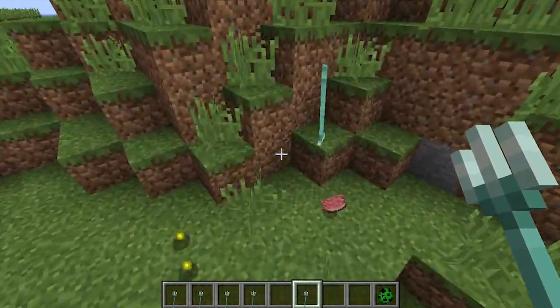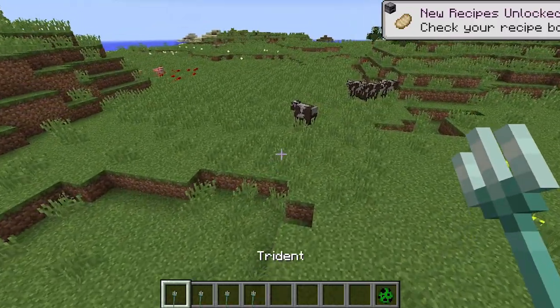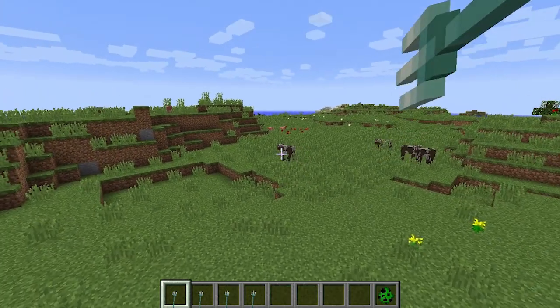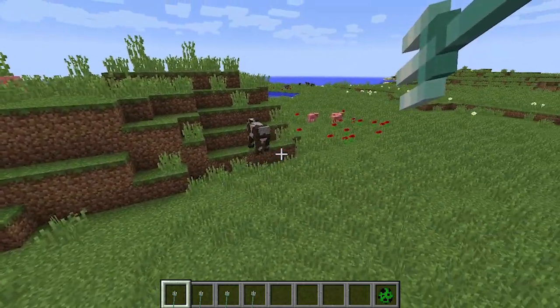The first enchantment is Riptide and it can go up to level three. Riptide basically makes you pull faster and throw faster. As you can see it was a much, much quicker pullback and a much faster throw.